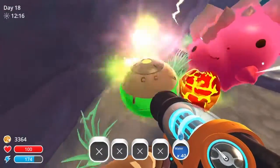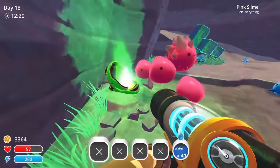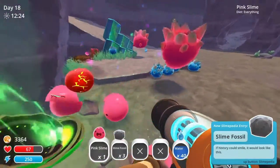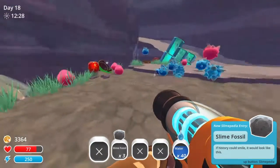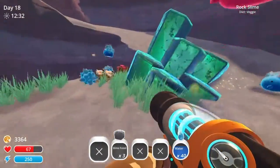Here's a pod. Give me some good. That hurts. What'd it give me? It's giving me slime fossils. My fishery could smile — it would look like this. I just noticed a smile.